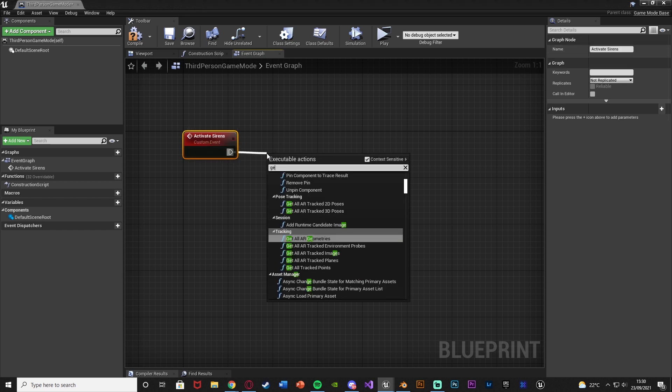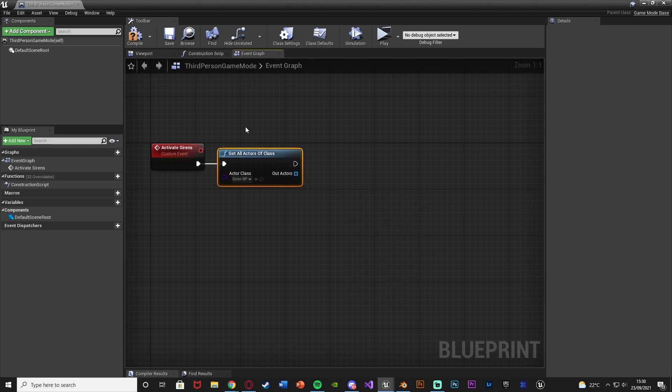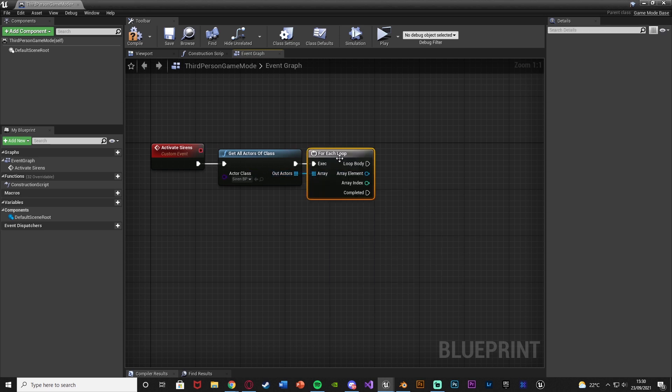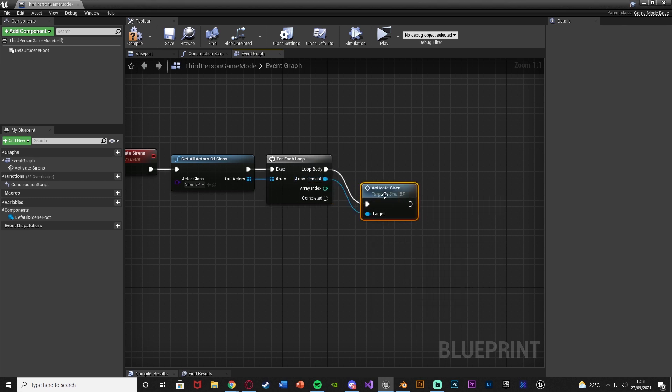To do that it's nice and simple. Come out and use 'Get All Actors of Class' with the actor class being our siren_BP. That gets all of the sirens inside the level. The Out Actors go into a For Each Loop, so it goes through each individual siren. On the array element we simply call 'Activate Siren' — the custom event we just made — so for every single siren in the level it turns it on.